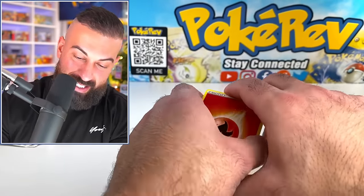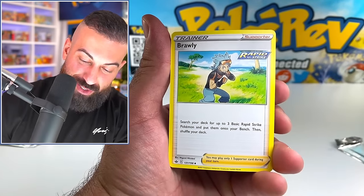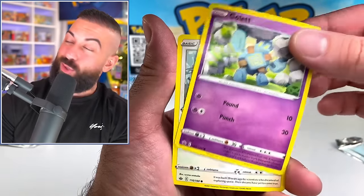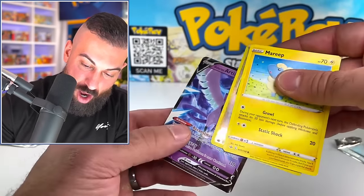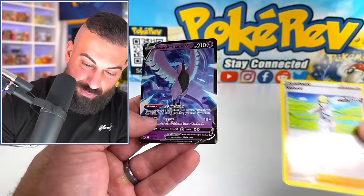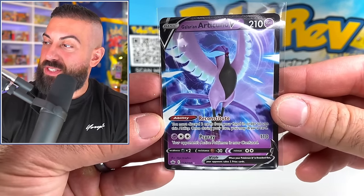Let's open this pack up. It says Chilling Rain on the code card, so everything looks normal so far. The cards are kind of bowed a little bit, but I don't know if that makes a difference in terms of what's inside. Everything looks normal pouring out - we got a Krokorok, a side holo reverse, and we do actually have a pull: it's the Articuno V. First pack was really crazy, and it actually had a pull in it!